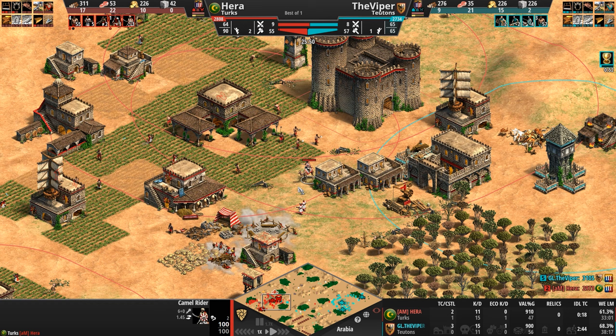Look at how little HP is going down on these Paladins from the Cav Archers. There is all of a sudden action everywhere, and unfortunately for our Turk it is in front of his base. Cav Archers on the high ground — 25% extra damage is going to be pretty damn good, especially when augmented by heavy camels.